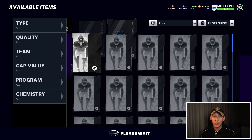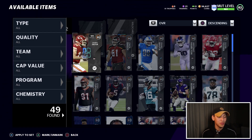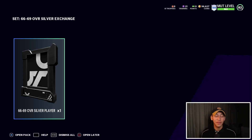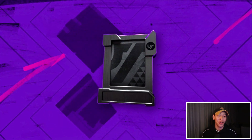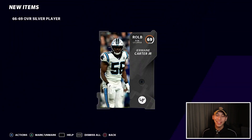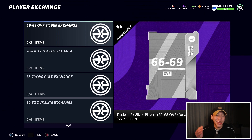Let's go ahead and do one of these sets so you can see how it works. We're going to put two of our low overall silvers in — it gives us a pack, we open it up right away and see what we get. We're just getting a slightly higher overall silver card, which isn't particularly exciting. But these exchange sets also give you a chance to pull a power-up.